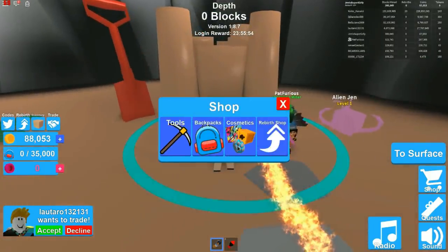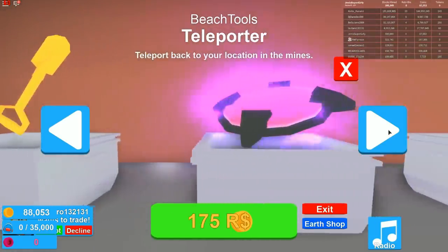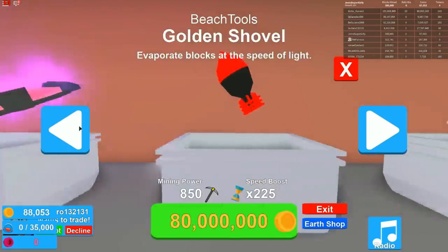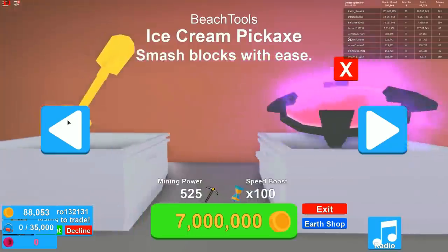Let's go to tools first. Oh, there's an ice cream pickaxe! Oh my god, I need that! Seven million — oh, things are really expensive here. How much money do I have? Only 88,000. That's because we're in such a high area. Wait, maybe we can gain things like crazy in this area. I really want the ice cream cone — that's the goal of the day.